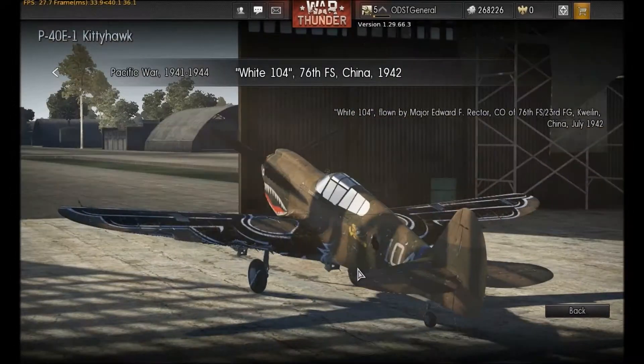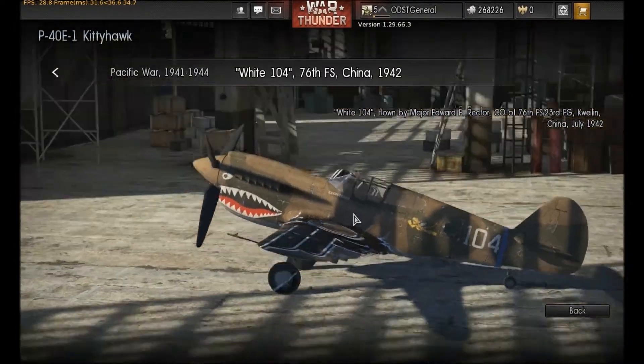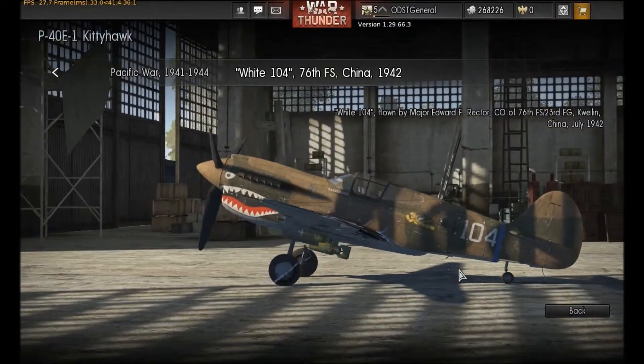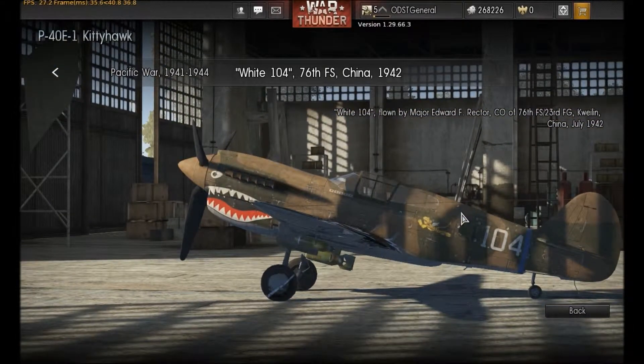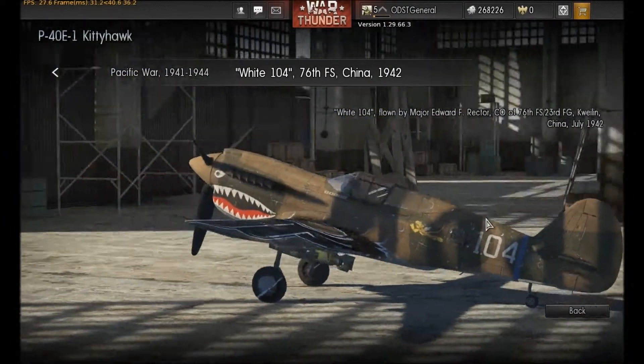The only thing is these wings right here — these birds are part of a German decal, actually; they're not part of the design. If you haven't entered the decal editor you might not know that. But all back here is the camouflage, the mouth, the eyes — that's all part of the design that you get when you unlock the skin for the aircraft.